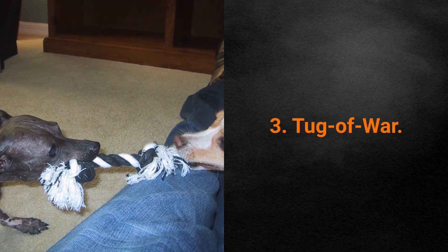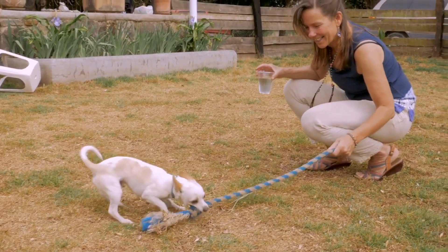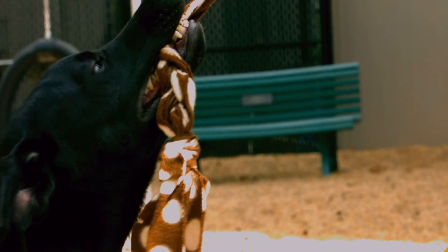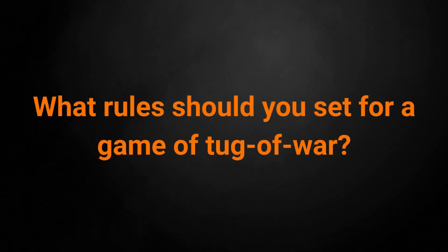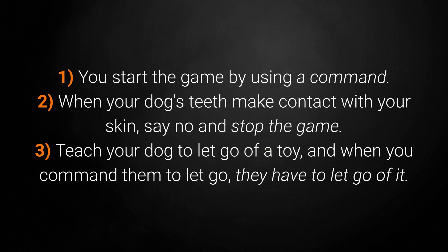Game for Dog number 3: Tug of War. Tug of War is very entertaining for dogs, and your dog can play either with you or with another dog. Ropes and tug of war toys are usually very affordable and available in pet stores, or you can make your own toy using an old shirt you no longer wear — just make a rope-shaped toy the dog won't tear up easily. For rules: first, start the game with a command; second, if your dog's teeth make contact with your skin, say no and stop the game; and third, teach your dog to let go of the toy when commanded.